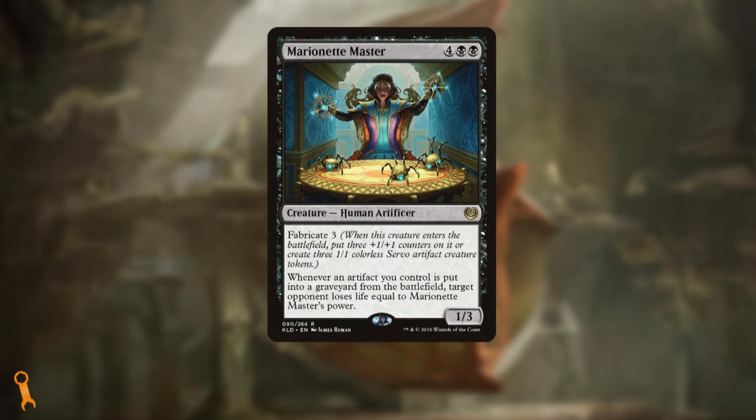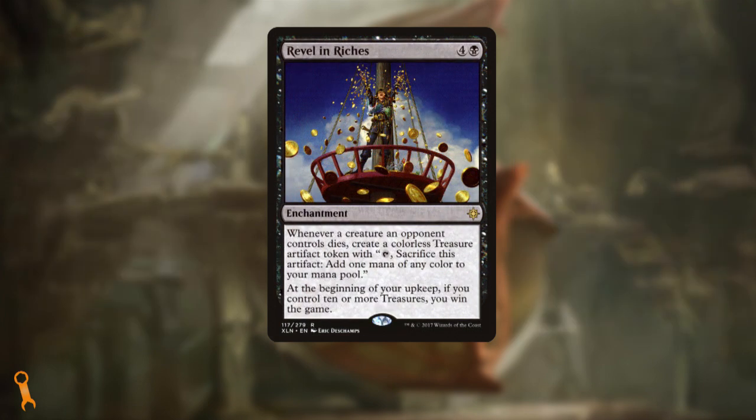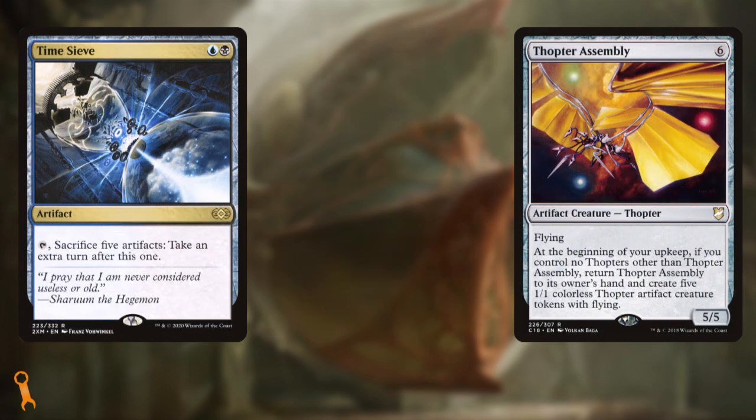We also have other synergy pieces that can win us the game — backup plans to our core function of assembling one of our combos. Marionette Master can do some serious damage once we start sacrificing artifacts, doming an opponent for four or more with each artifact we sacrifice. Combined with treasures from a Dockside Extortionist, that can very quickly knock an opponent out of the game. Revel in Riches is also in the list, providing an alternate wincon when we start generating a ton of treasures. Dockside, Revel, and Storm the Vault can all help us generate dozens upon dozens of treasure tokens. And we've even got a classic combo of Time Sieve and Thopter Assembly — if your opponents can't remove Thopter Assembly in a turn cycle, it alone gives you all the artifacts you need to make infinite turns with Time Sieve.